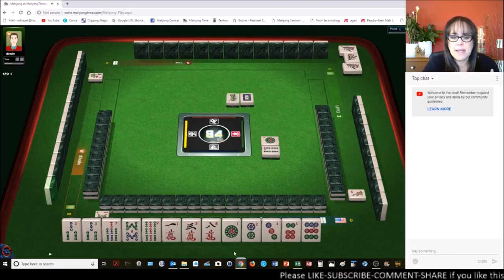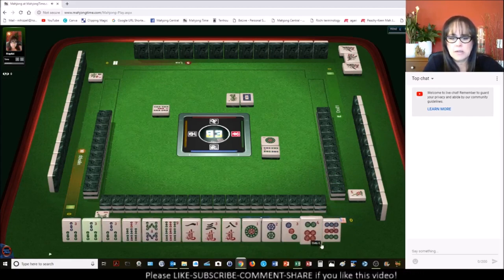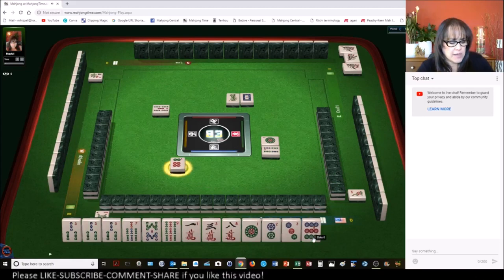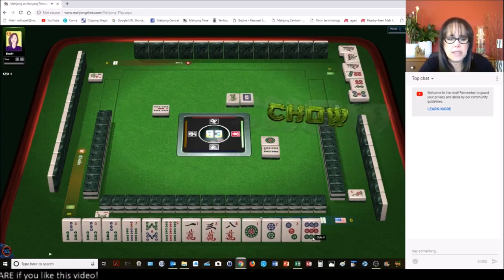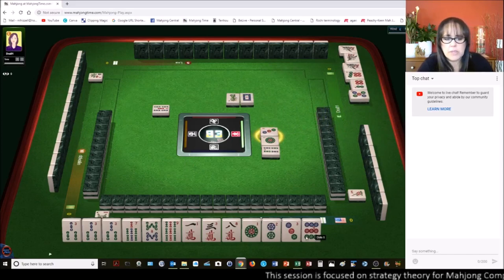I think Outside Hand might work. Let me just see. There's a 3 — let's get rid of the 6. Outside Hand is 4 points. Outside Hand, No Honors would be 5. We need 3 more points.